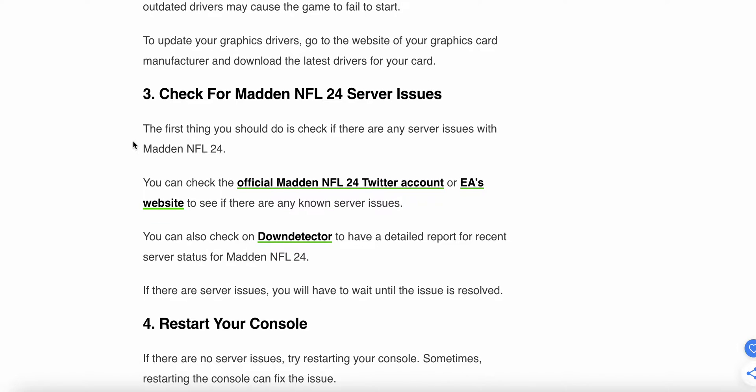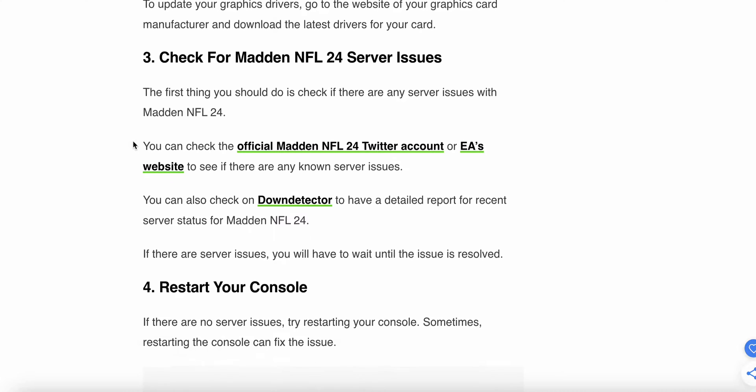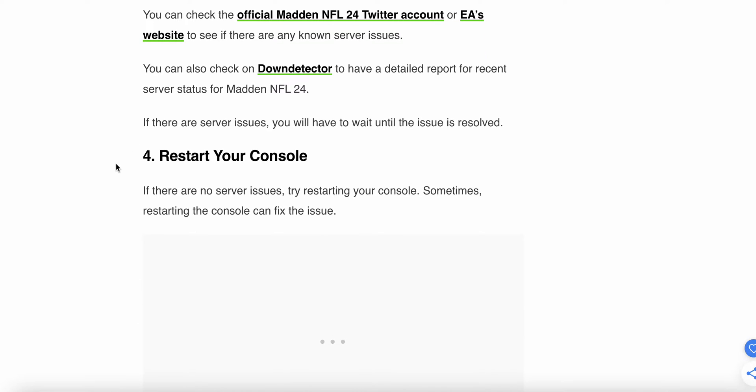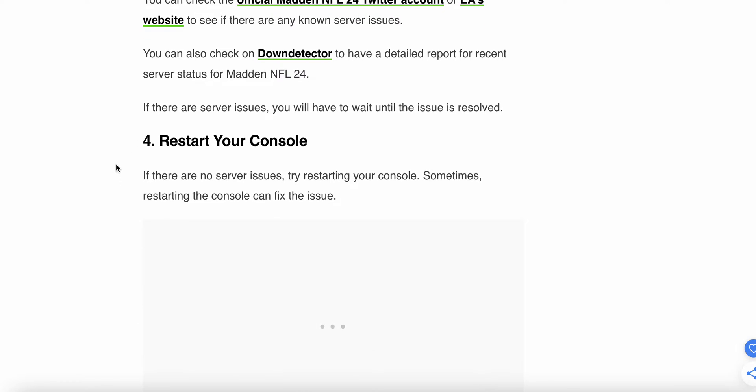Third step is to check for Madden NFL 24 server issues. First, check if there are any server issues with Madden NFL 24. You can check the official Madden NFL 24 Twitter account or the EA website to see if there are any known server issues. You can also check Down Detector to get a detailed report on the recent server status of Madden NFL 24. If there is a server issue, you will have to wait until the issue is resolved.